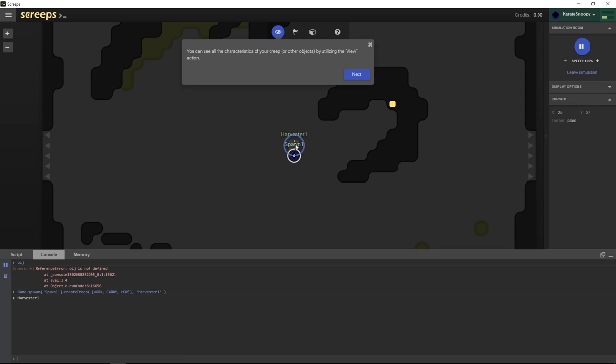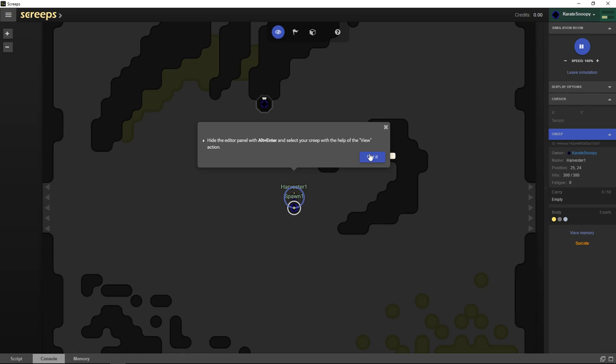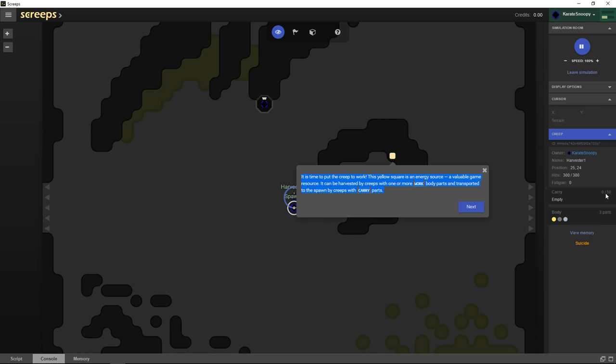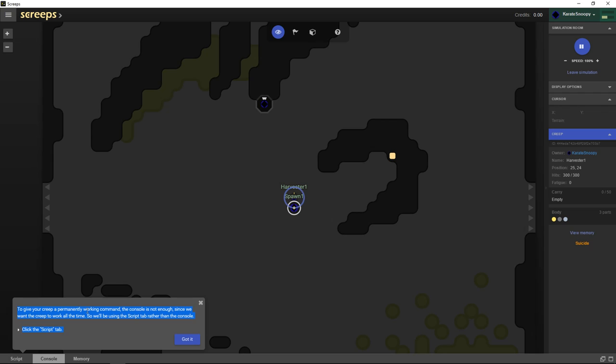Now we have harvester one. You can click on it to view its characteristics — carry capacity of 50, with three body parts: work, carry, and move, just as we specified. Work is basically your pickaxe, carry is like your inventory, and move gives you legs so you can move around. To give your creep a permanently working command, the console isn't enough since we want the creep to work all the time, so we'll use the script tab.